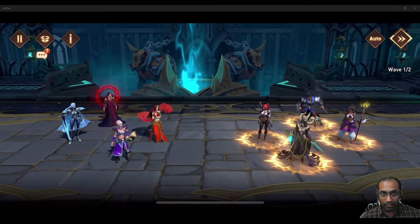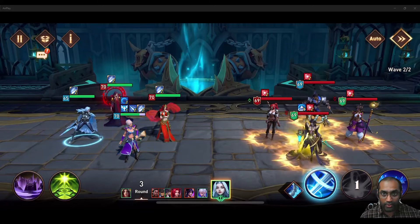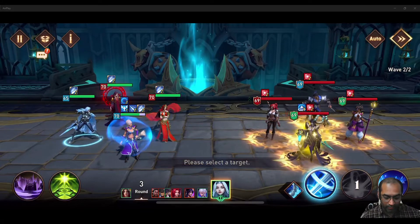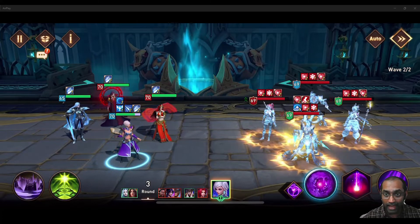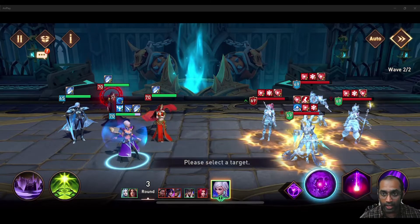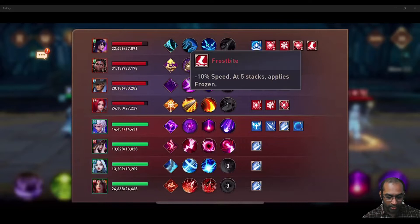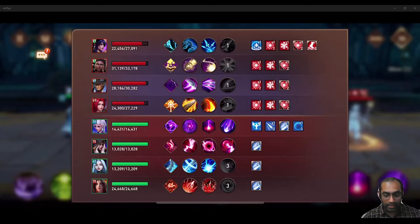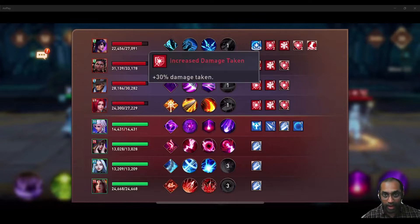It is very important that the enemies are CC'd in order for them to get more damage on themselves. Whenever you are doing the crowd control on them, they will automatically gain increased damage taken on themselves. Florence over here can place the same debuff, which is an added benefit. But you will require someone like a Tia or Luna Melissa in order to get that increased damage taken on the enemies.